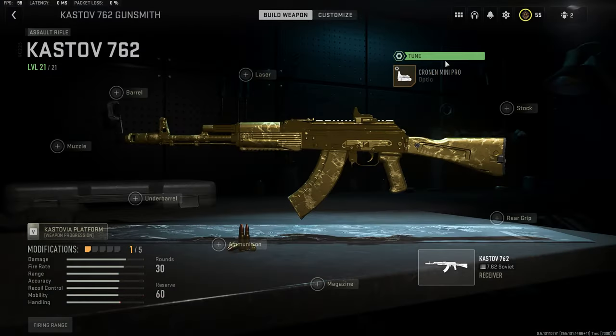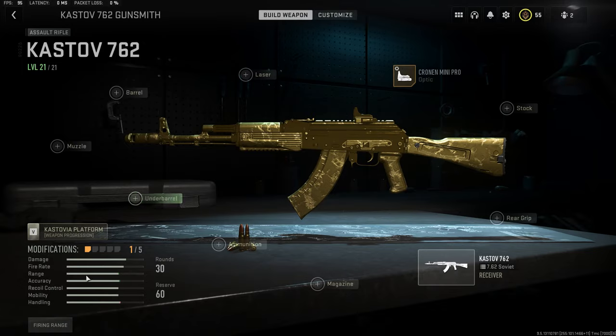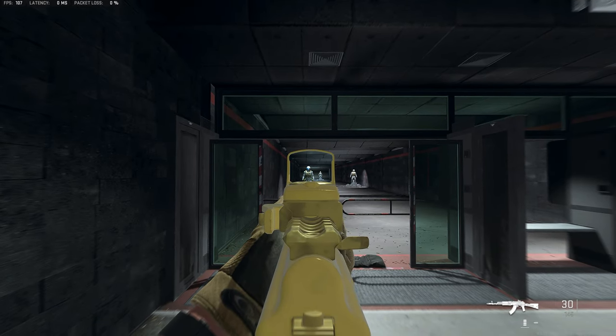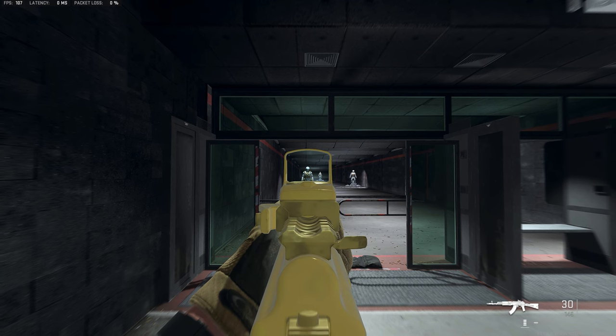Now if we go back and change the tuning to far, it reduces the idle sway, which can help improve your shots. You can see how much less it sways when you're standing here compared to when it's set to close.